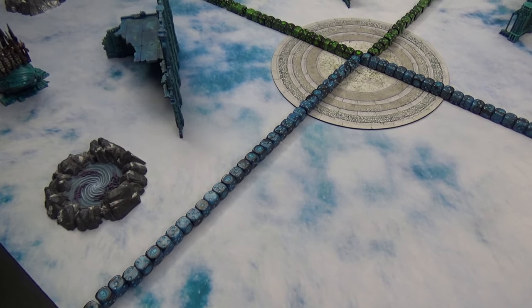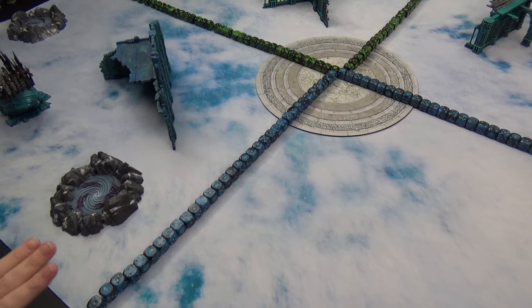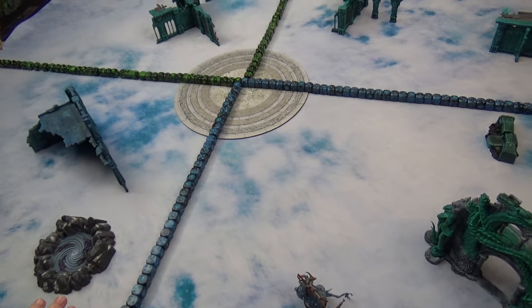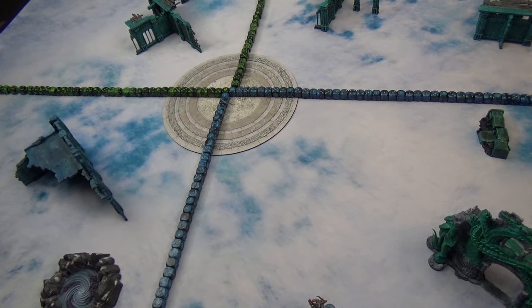The last tip is blocking your opponent's terrain placement — it's a bit of a cheeky move, but it can be really impactful.